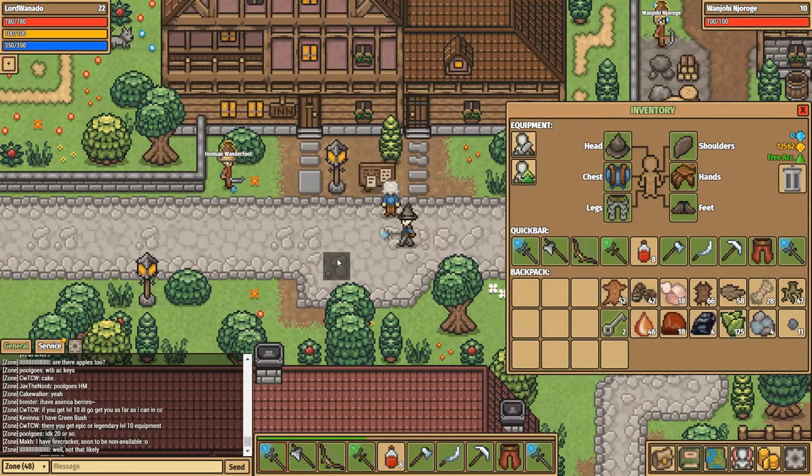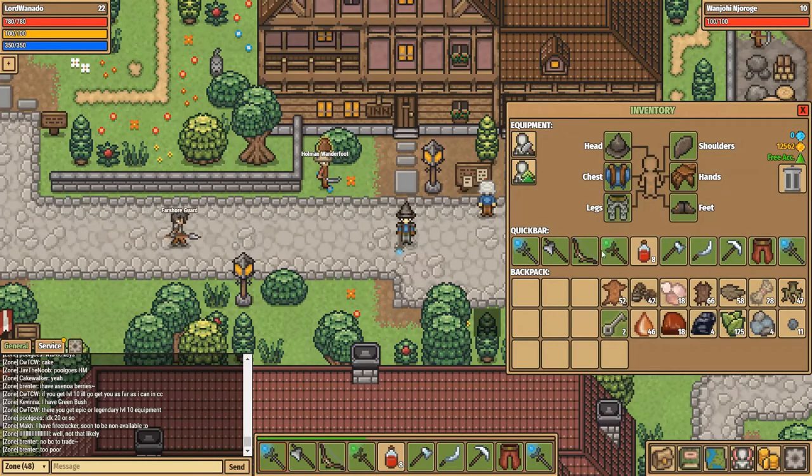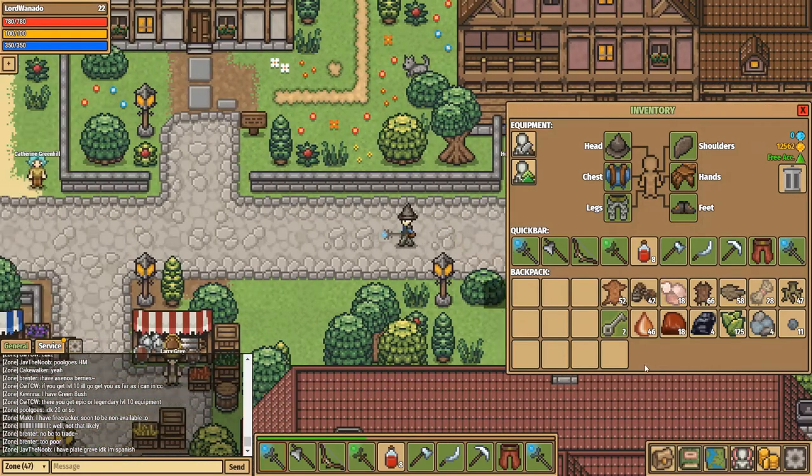Tip number four is tied into professions: if you do professions you're going to end up with an inventory full of crafting materials. Even if you don't, it'll fill up with loot, tools, weapons, and all sorts of things, so inventory management is going to be difficult. You can increase your inventory — there are a few quests around the map. Do check out the wiki to find these, you do not want to miss them.